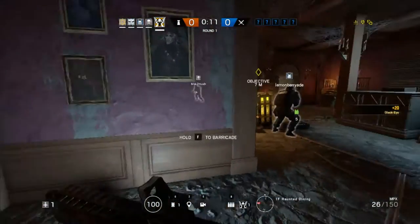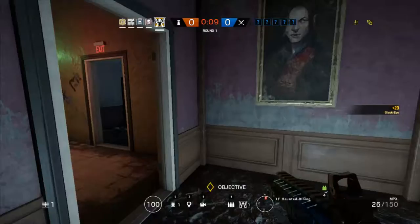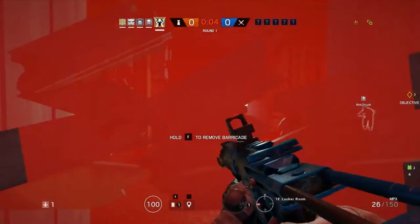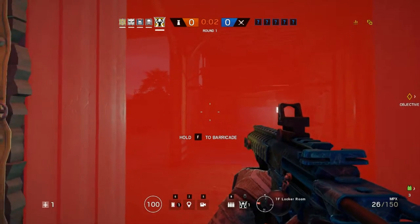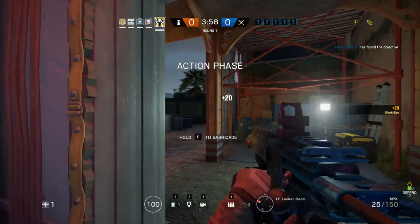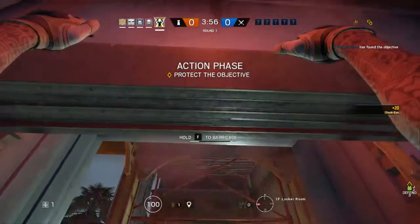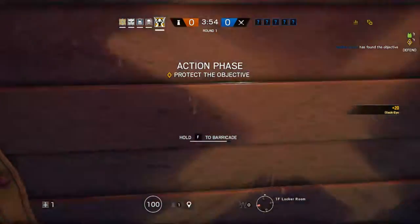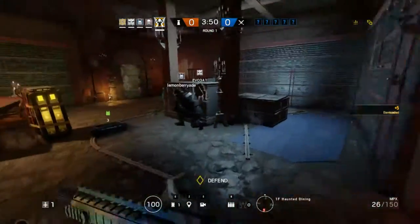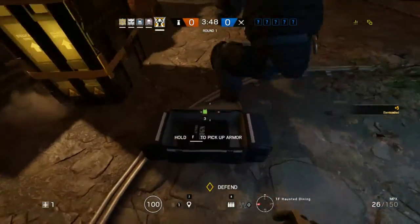I usually like to do one on each side of the objective, and then throw one out the window or something like that. I'll throw it out this window. Hopefully that's going to go okay. I don't want to throw it into too weird a position. Obviously it's pretty easy to see, but only if people are looking for it. And I don't think that I got spotted, so maybe we'll be okay.